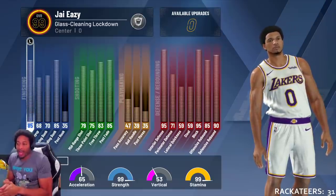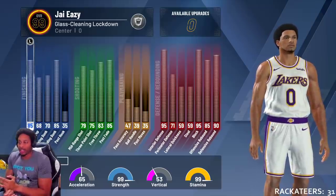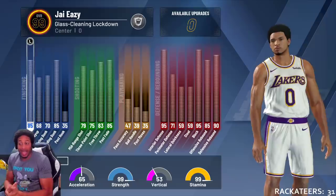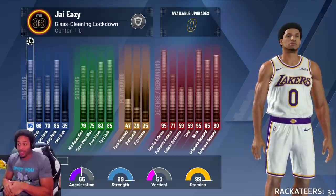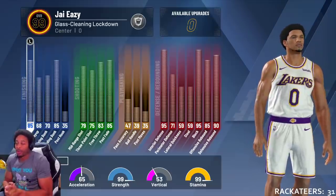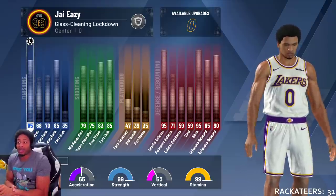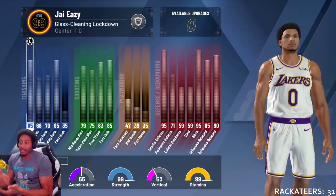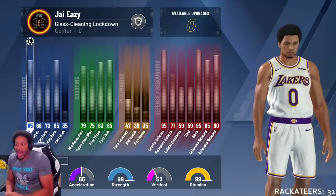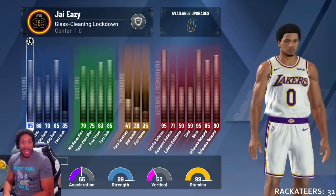I can go up in the paint. Look at the arsenal that I have — shot close for close shots, I can lay the ball up, I can dunk if conditions are right, I can catch alleys because I allocated the points right, standing dunk so I can just go up on somebody. Mid-range — cash. Three-point — cash. Free throws — cash. If I get a little man on me I can post fade him — that's an 85 post fade, cash.